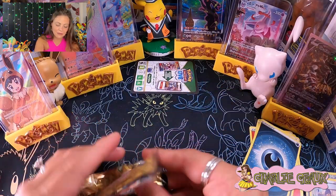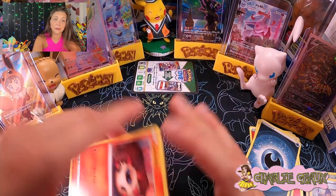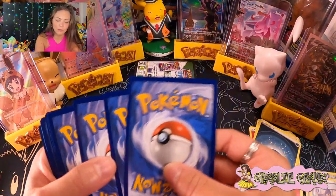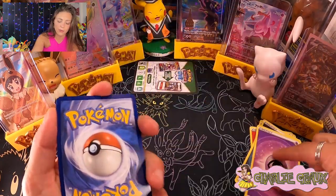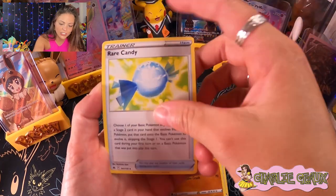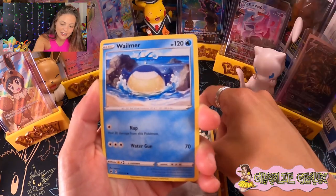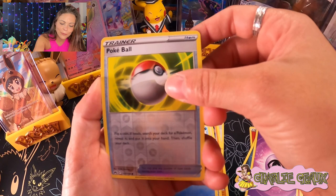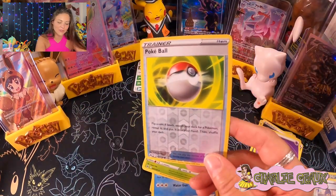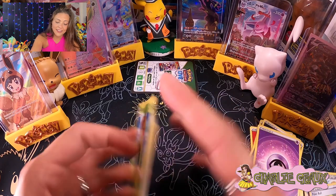We have a Great Ball, Graveler reaching out to get you, Rare Candy, Larvesta — they make some really cool Larvesta cards, they've done some awesome things with that Pokemon — Tingla, Ball Toy, Galarian Meowth, Whalmer, a reverse holo Pokeball, and three, two... a regular Blossom. No last pack magic in this first tin, but we did get some pretty cool stuff. We are doing really well on that.